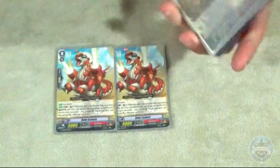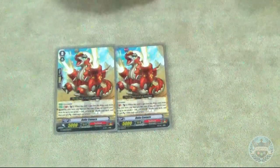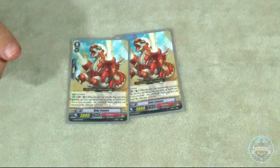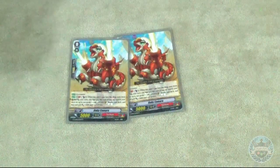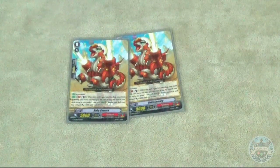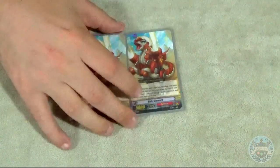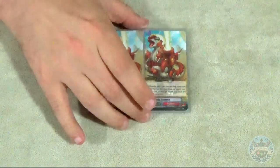The deck starts with — I played two of the starter, this card, Baby Camera. It's really good. GB1, counterblast 1 — whenever it's put to drop zone during your turn, you can counterblast 1, call a grade 1 from your deck, and give it 3k. This card just gives you field. It's very good with Dogma — there are turns where you can end up with 4 units after eating 5 with Dogma, which we'll get to in a bit. This card sets up and gets your unflip engine going, making sure you have counterblast and strong grade 1 boosters for the rest of the game.